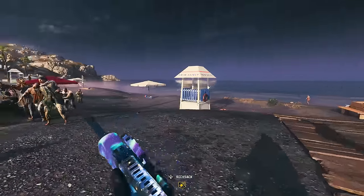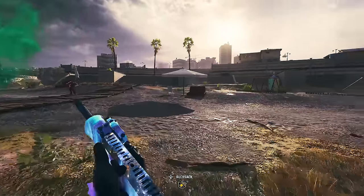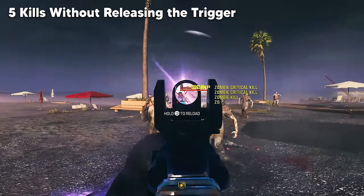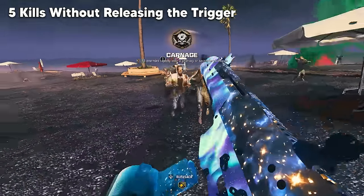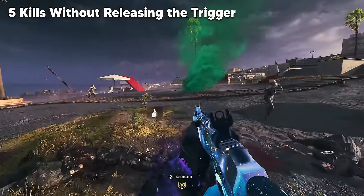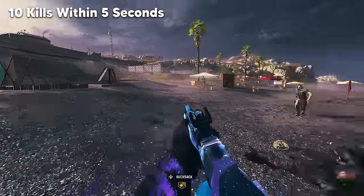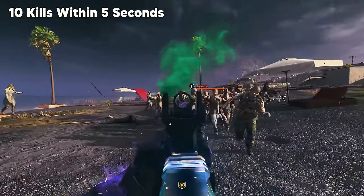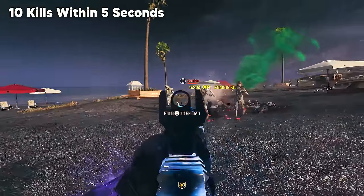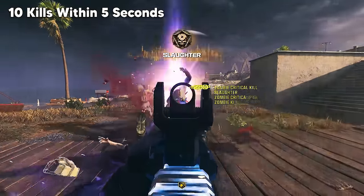The next few challenges require the same strategy: equip the largest ammo capacity magazine attachment and group as many zombies together as possible. For 5 kills without releasing the trigger, when zombies are grouped and you have large magazines, it's simple. You'll also need 10 kills within 5 seconds — some weapons may need a few upgrades if you're struggling to fit those 10 kills in 5 seconds even with grouped zombies. You know you did it properly when you see the Slaughter medal pop up on your screen — it's a great way to track your progress.